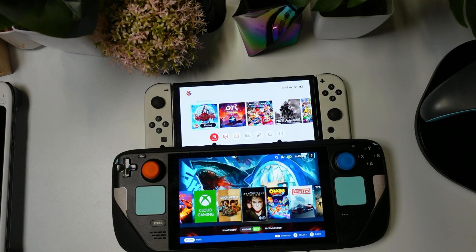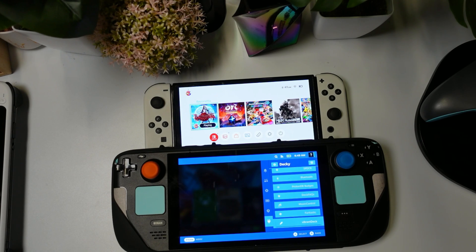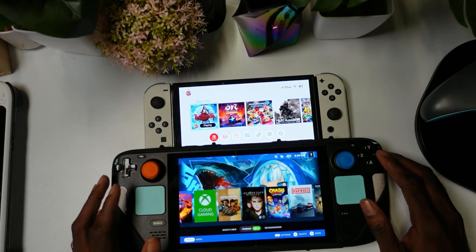How are you guys doing today? In today's video I'm going to be showcasing a plugin that actually makes this Steam Deck screen pop like the Nintendo Switch OLED screen. To get started, you're going to need a plugin called Vibrant Deck. I have a video showcasing how to install plugins — I will link that in the description below. If you guys are interested, you can go there, install it, and get Vibrant Deck.